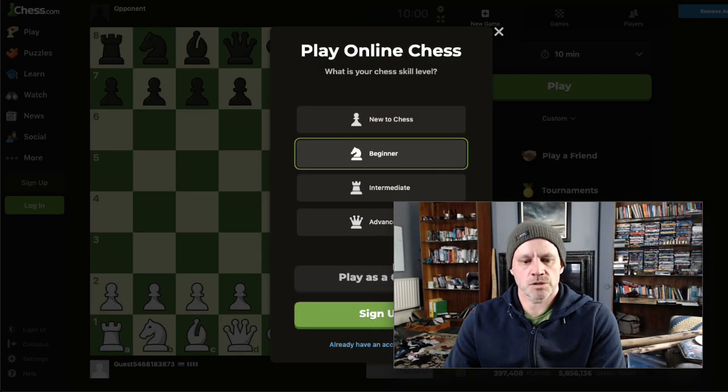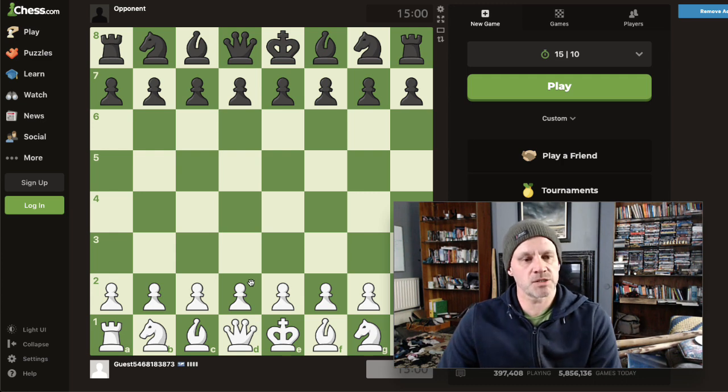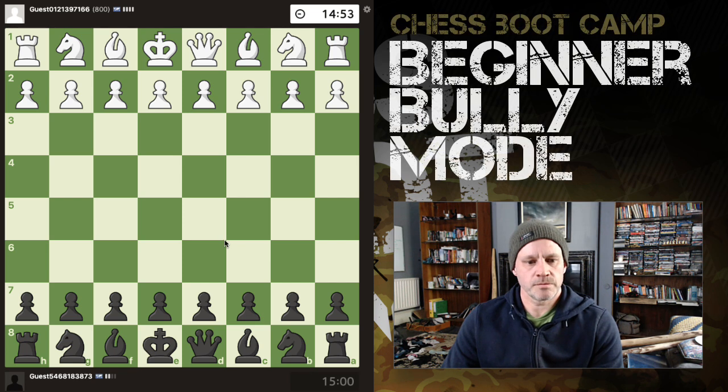Hey guys, going to continue our series playing not logged in against people who rate themselves at the beginner level and see what we get. Okay, so I've got a guest and we have the black pieces. Van Kruijse.